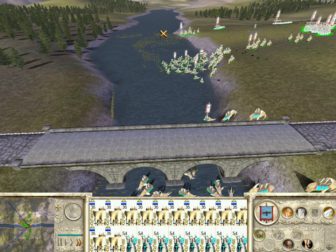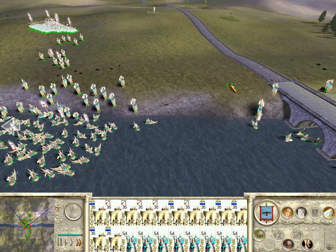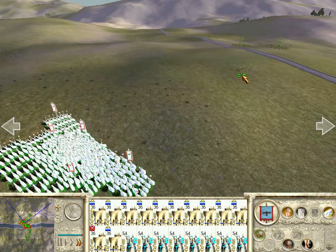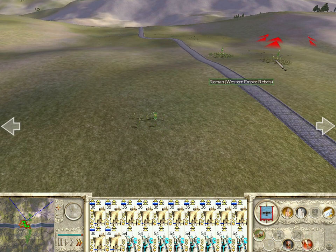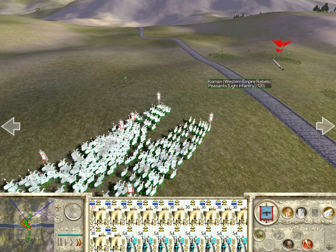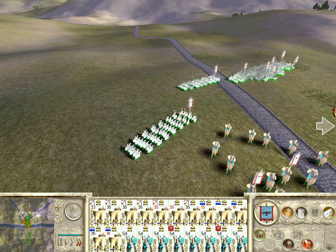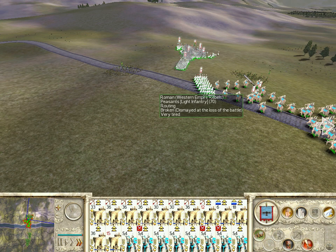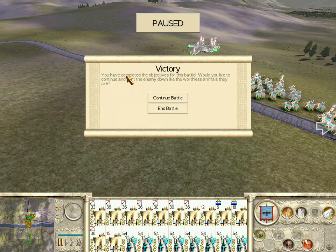I would suggest using elephants if you're not on one of these bridges, because they will stamp anything out of the way — and I mean anything: cavalry, artillery units, archers. If you have skirmish mode on and they don't run, they will stamp anything. If any of you have this game or are going to get it, I would suggest getting it. It's just like Rome but with different units.